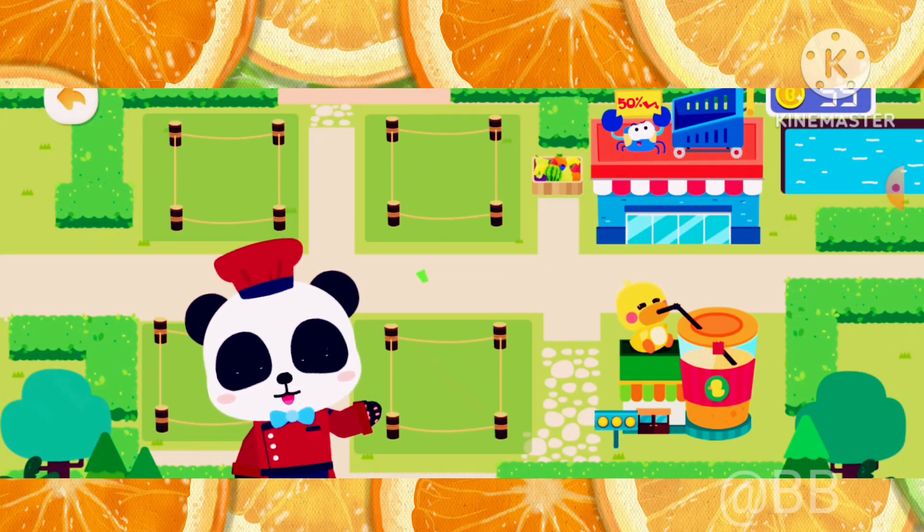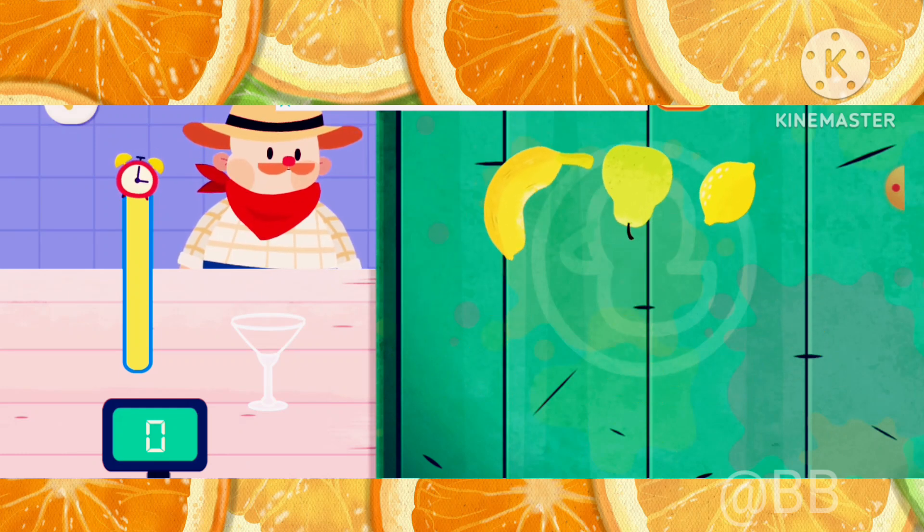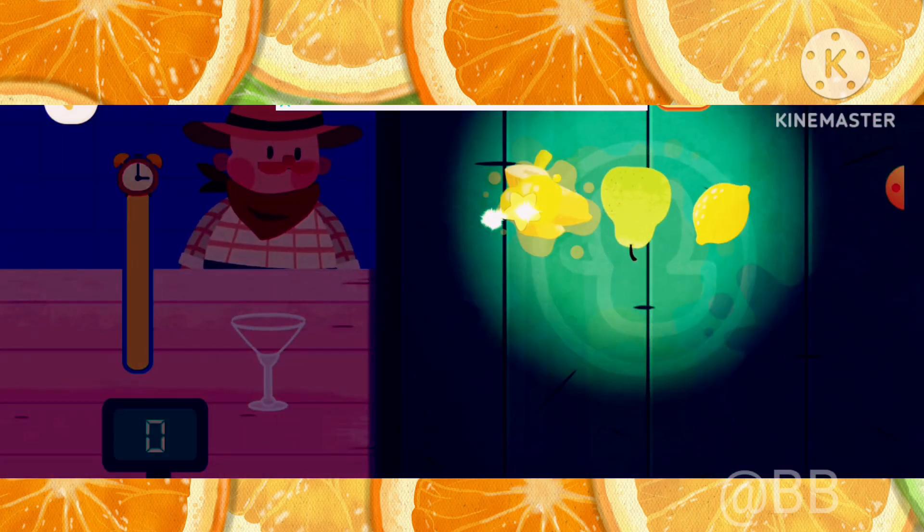The ingredients are ready. You can open the shop. Juice shop! The juice shop is open. Slide with your fingers to cut the fruits.